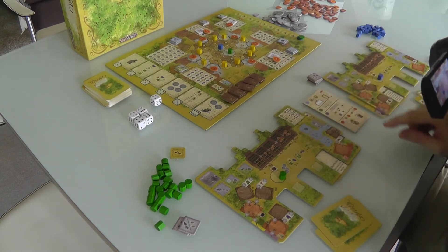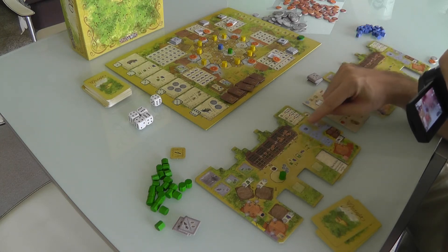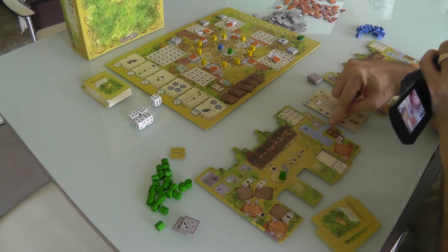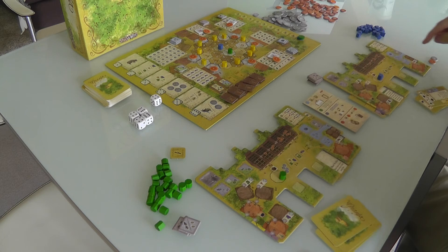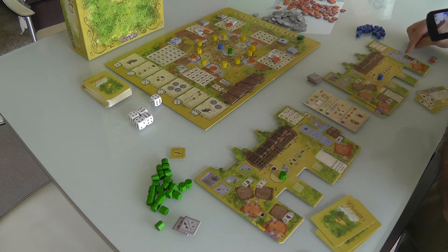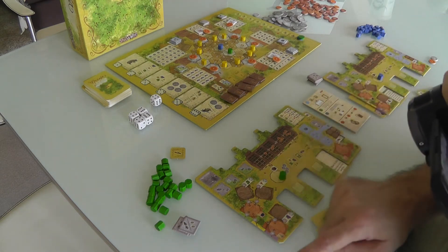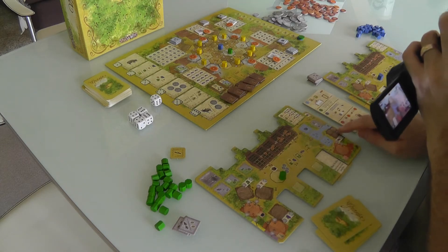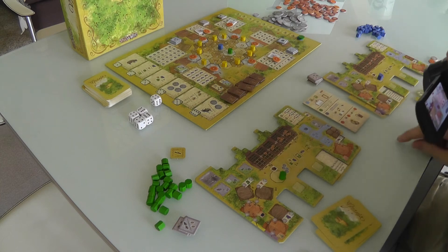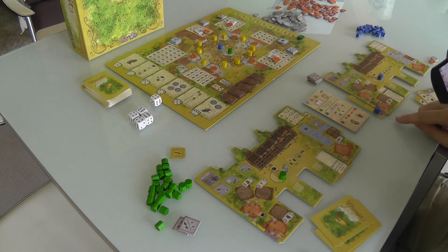Now we move on to step 2: income. However many blue income symbols we have filled in is how much income we get. I get $1 income because of my upgrade on my farm. Jen, however, gets no income because none of her income spaces are filled in. Then we move on to step 3, where we actually grow stuff. I can't grow anything yet because I don't have any fields, and I don't have any pigs to breed. But Jen grows some grapes because she has a field out.